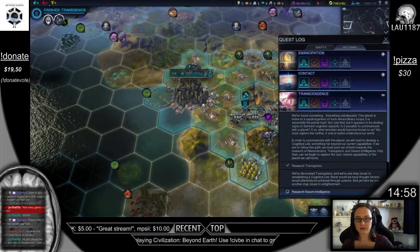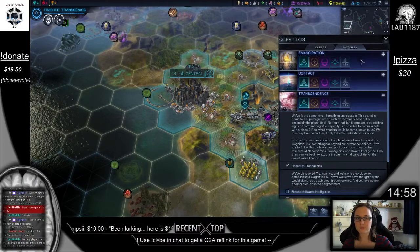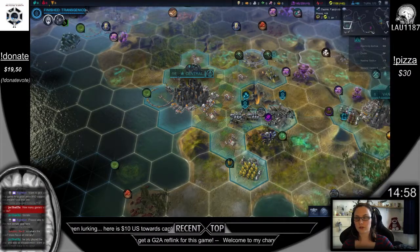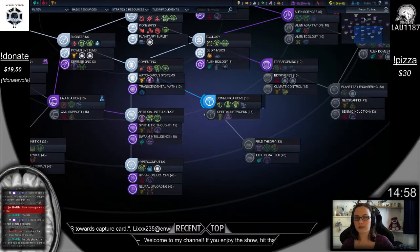Victory is updated. Oh, that's a transcendence victory — I'm not gonna do that. I want to do emancipation. Launch a laser comp satellite, so we need to do this. 25 turns till we get there.